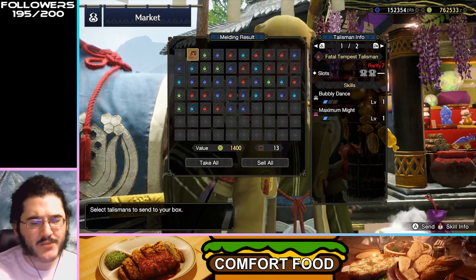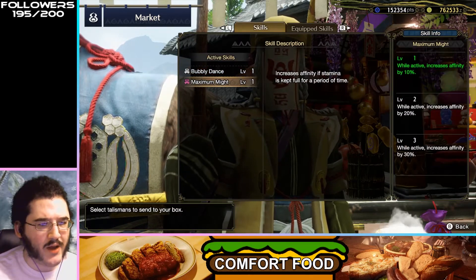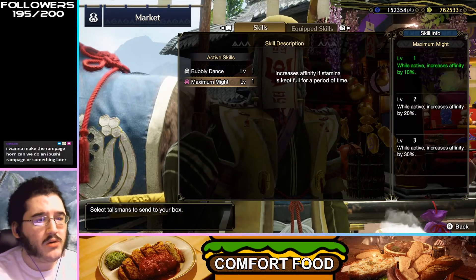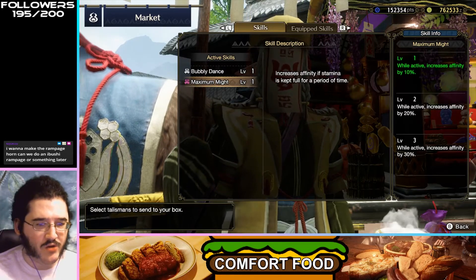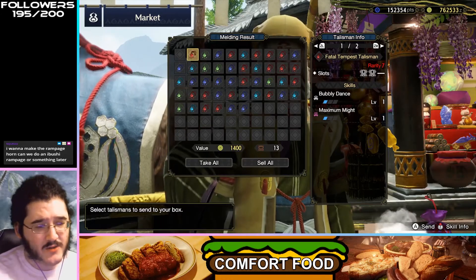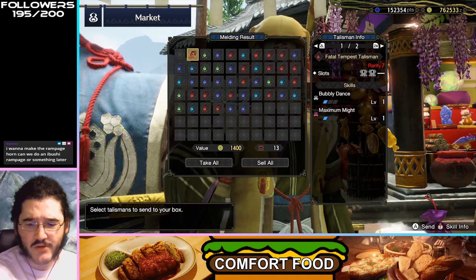Bubbly Dance, Maximum Might. Maximum Might, I think, is the one that gives you something on stamina — if your stamina is full for a bit of time, you get an affinity boost, which is decent. Maximum Might is a kind of interesting skill if you're looking for that.